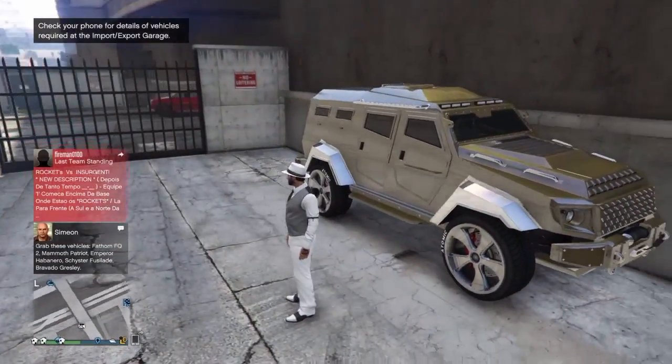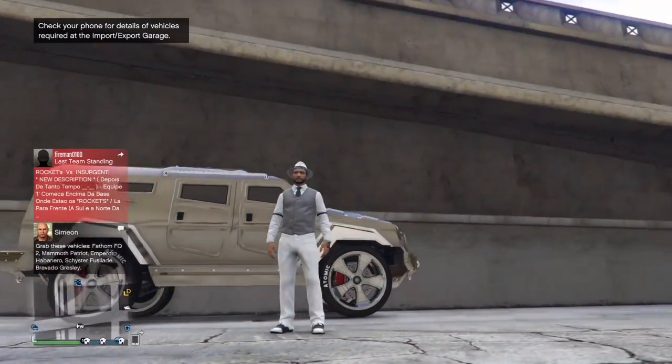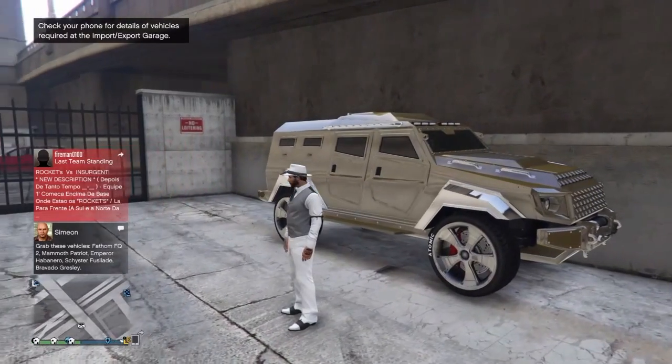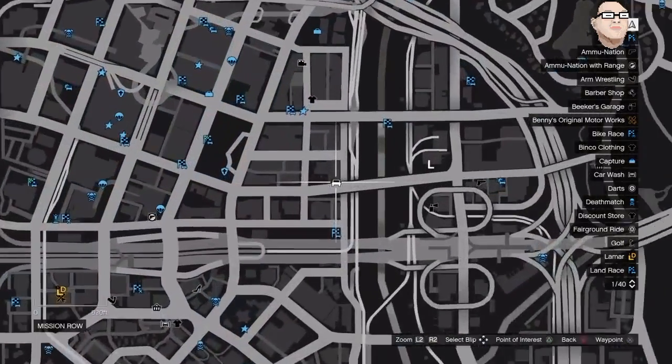What's up guys, it's GamerDude here and in today's video I'm going to be showing you five wall breaches that are working after patch 1.31 and 1.27. The first one is near the police station.